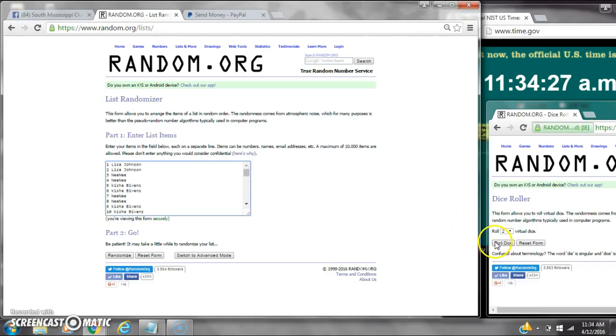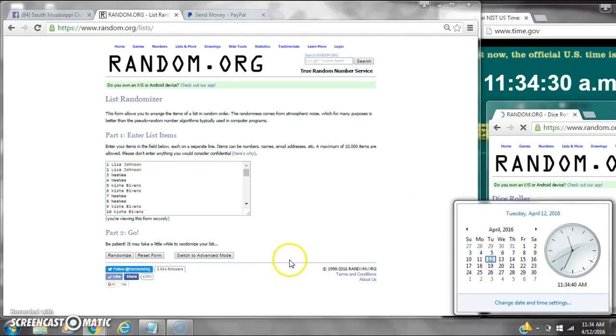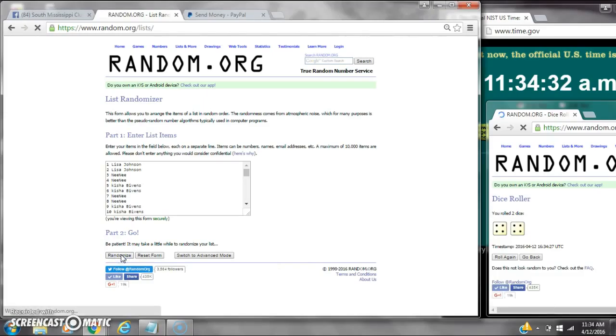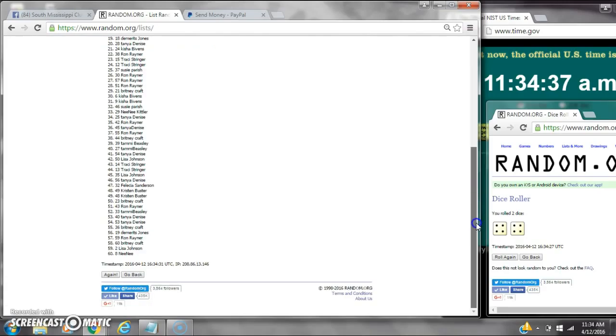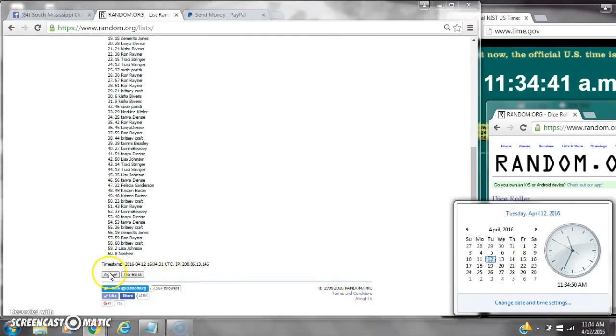So we are going to need a 7 or higher on the dice. We have an 8. Here we go at $11.34. After the first time, there are 60 items on the list. Donna is on top and Topanik is on bottom. Dice counts for an 8. Here we go at $11.34.